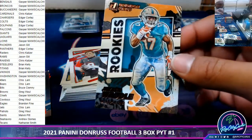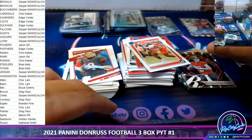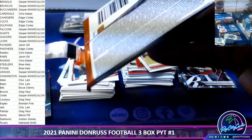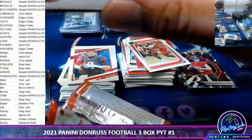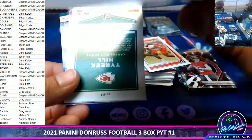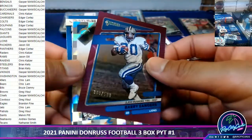Jalen Waddell, Jalen Waddell — Gridiron Kings. Kyle Trask, Mark Cooper. Randy Moss variation, Tyreek Hill — fire Barry Sanders out of 500.